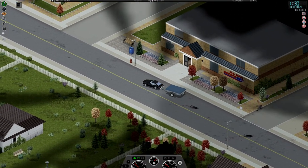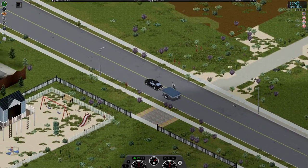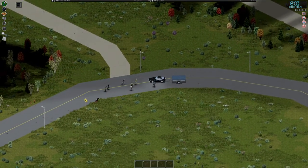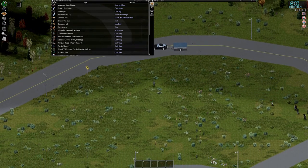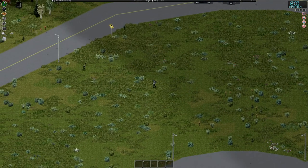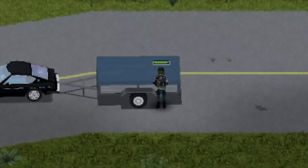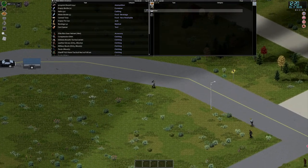Now that I have that place looted, I want to go over to the gas station - the one on the outside of town had something pretty cool that you might remember from an earlier episode. There are a lot of zombies around here and I don't want to deal with them every time I do a run. I accidentally put my gun in the trunk of a car, so I have to do a little loop to get back to it and grab my Beretta pistol.